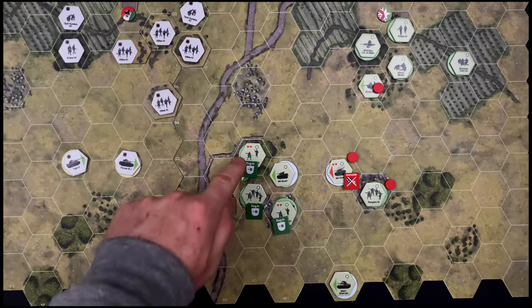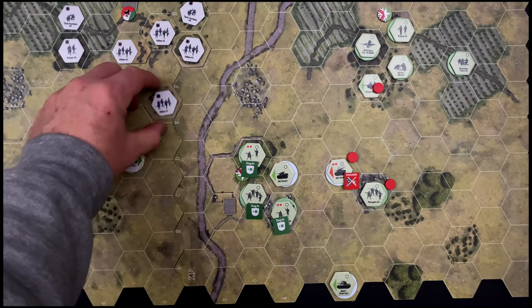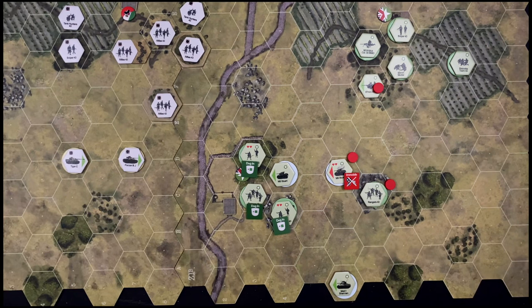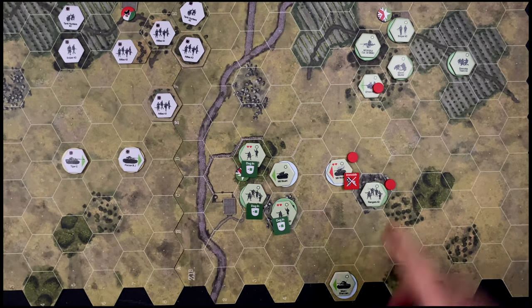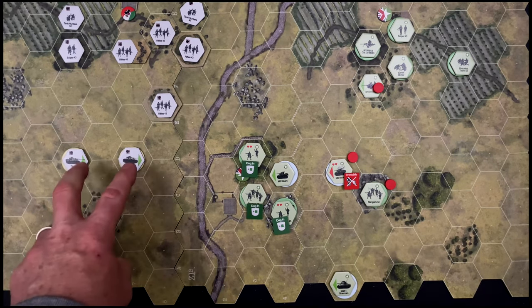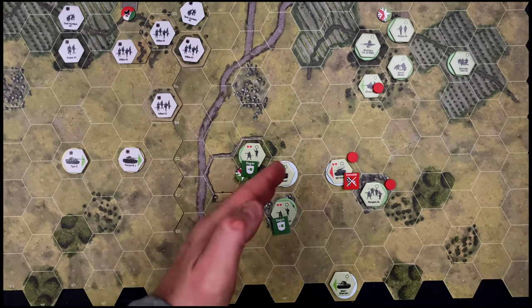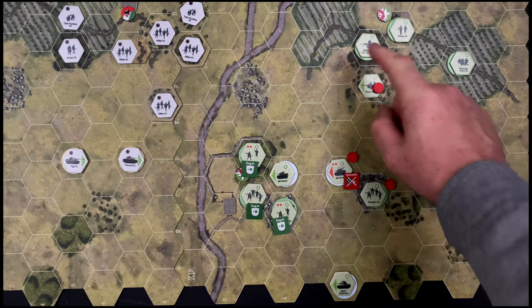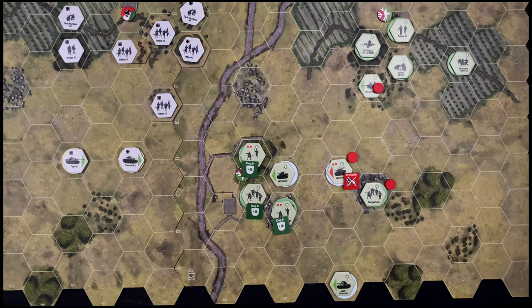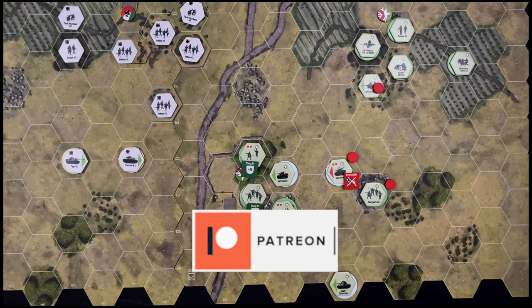Wrapping up turn four: the U.S. forces are now dug in in the woods, in the building, and in the rocky terrain behind it, with the Stuart tank providing some fire support. It feels like a tall order for the Germans — neither side shot well this round. The anti-tank gun remains vulnerable, the Stuart should have been knocked out by now, and the Sherman on the far edge is a target. The Germans still need to deal damage with their two tanks to have any chance of making a last rush. But with the U.S. machine gun, mortars, and anti-tank gun, it's looking good for the U.S. I'll link to episode four as soon as it's ready — thanks for watching everybody, take care.